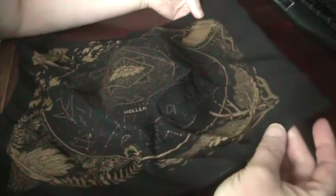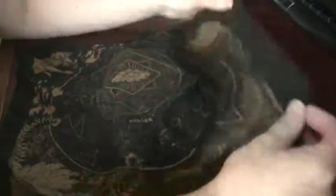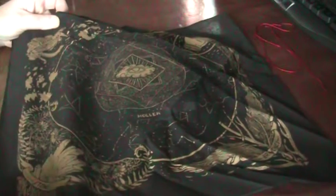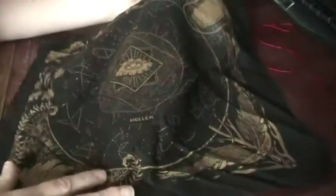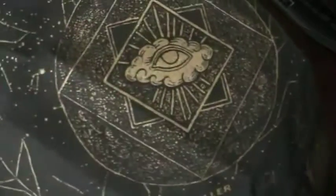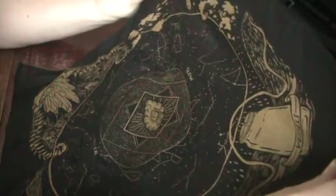The suits are: Vessels, which look like mason jars; Branches; Stones; and Knives. Vessels correspond to water, Branches to fire, Knives to air, and Stones to earth — that's my guess. We've got some constellations going on around here — there's the scorpion. And here is the eye. So you can see Stones, Knives, Vessels, and Branches.